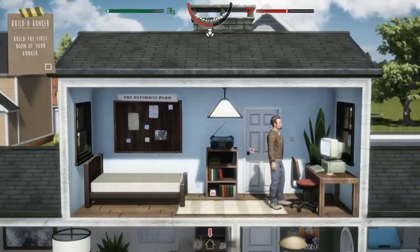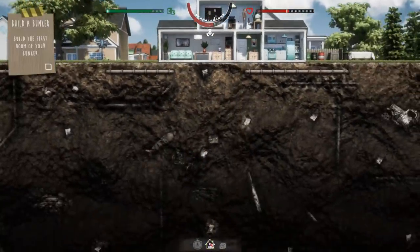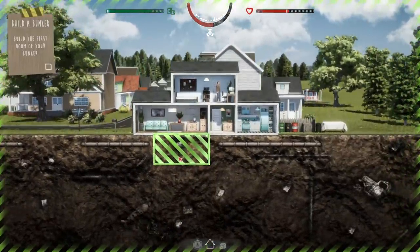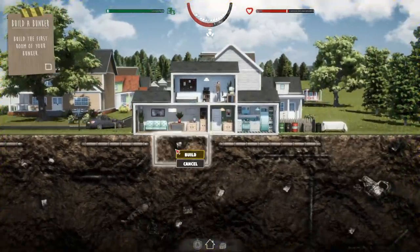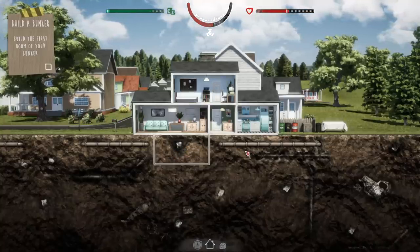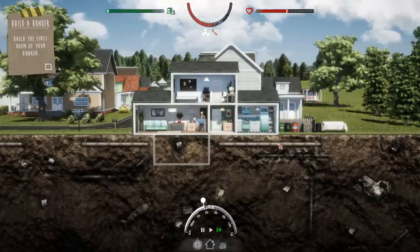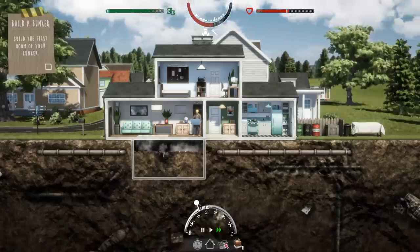Apparently I can break down furniture to get wooden stuff too. We can build the first room of our bunker. I have no idea how we're going to dig down into the earth — there's also piping in the way. You don't want to hit a gas pipe or an electrical line; those are things that get you into drama.